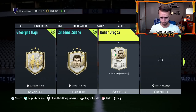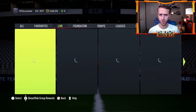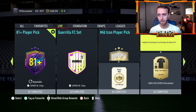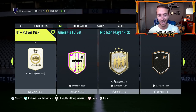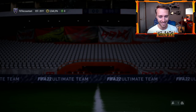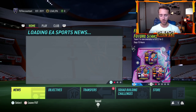Two brand new Icon SBCs with Prime Drogba and Mid Eto'o, along with two new Icon Upgrade SBCs in the Mid or Prime Upgrade Pack — repeatable — and also the Mid Icon Player Pick. So we got not one but two Icon Upgrade Packs yesterday, along with the 81-plus Player Pick, which is seen as not quite as good as last week's 80-plus times three, but still maybe feasible. We'll talk about how things are affecting the market and what happened on the game yesterday.